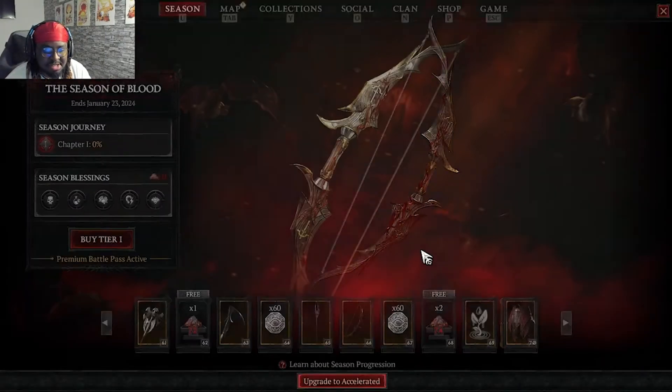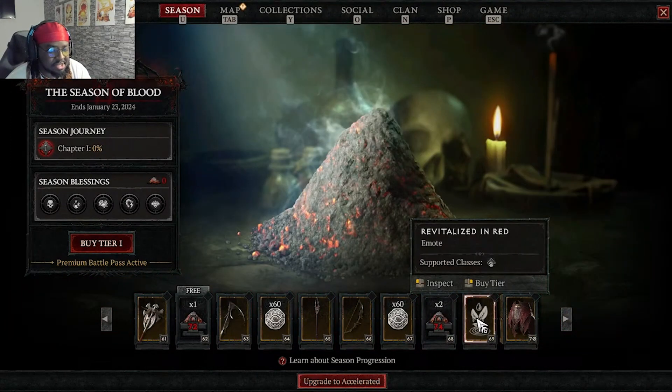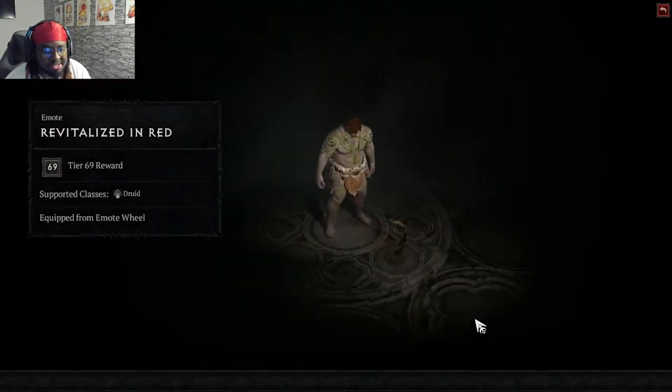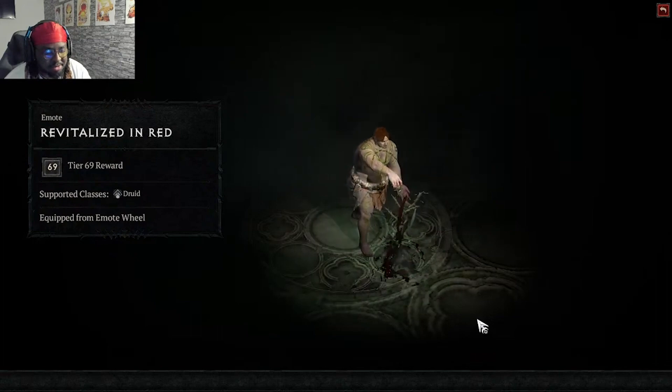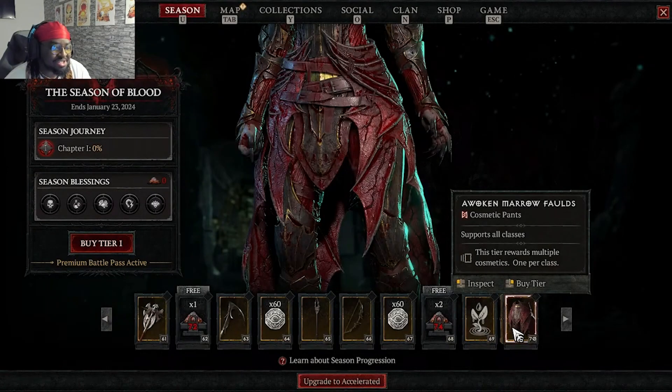A cosmetic bow at tier 66, more coin, smoldering ashes, and a druid emote called 'Revitalize the Red.' From the blood grows a tree — real. These emotes are nice, even though I don't play druid.